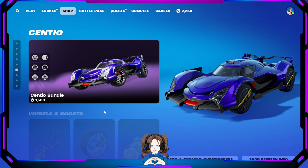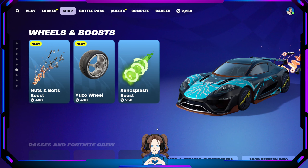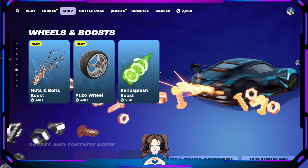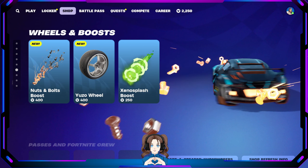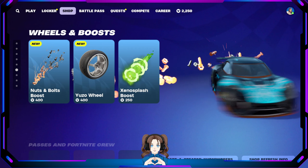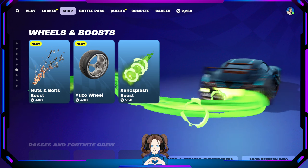We've got the Sentio car — is that the only car? Did they take the Peregrine GT out? I liked that one. Sentio's still a pretty slick-looking car. Wheels and boots — and this Nuts and Bolts one is new! It's not smooth but it's still funny. We have the user wheels and then the Xenosplash boost — this one does it better. Meow.